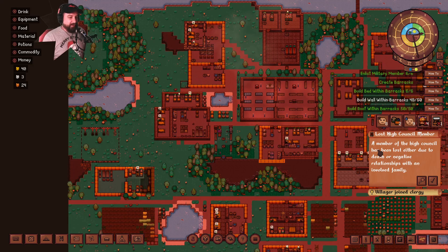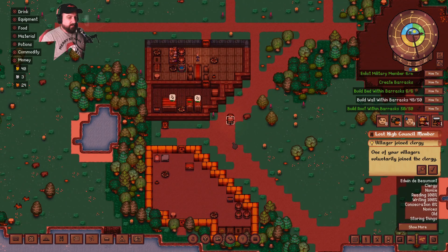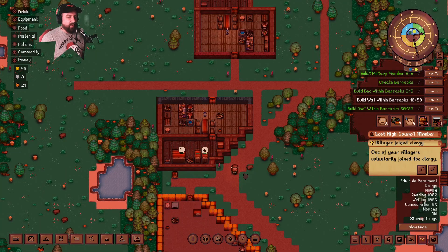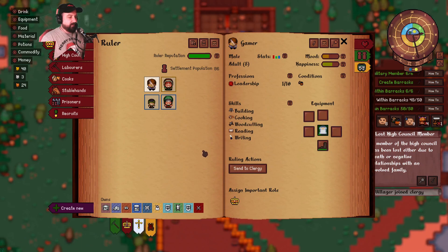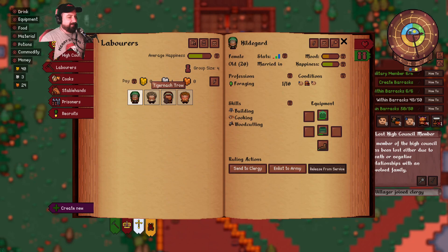We've lost a high council member. I don't know why. Did he join the clergy? Is that why? One of our villagers voluntarily joined the clergy — that was Edwin de Beaumont. Was he the high council member? Actually I can find out — I can click on it. Who was it? The master of law, apparently. I don't know what to do about that. So I guess I gotta go back to my nobles and find someone who could have a role.